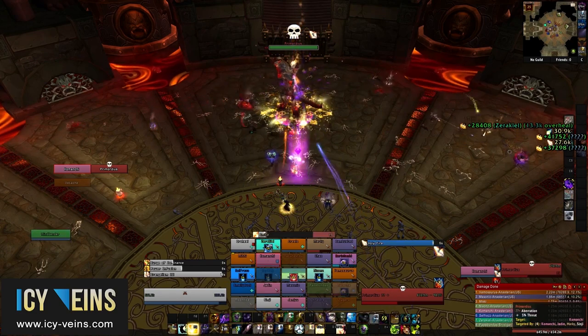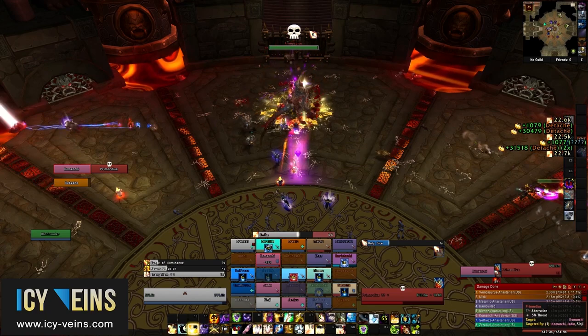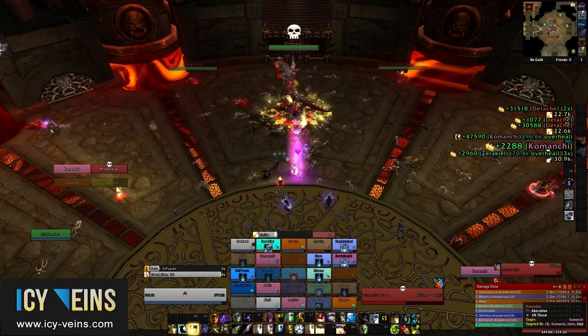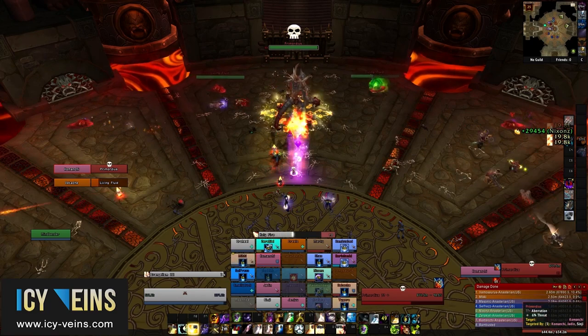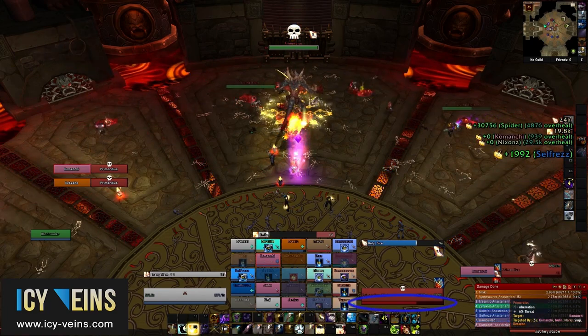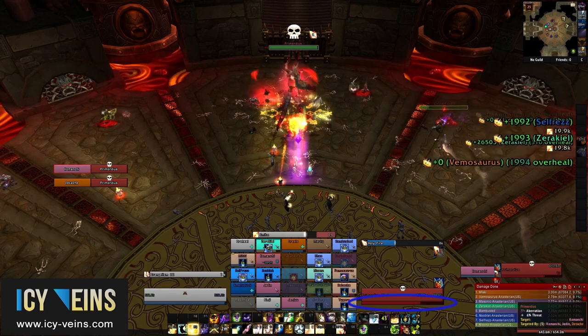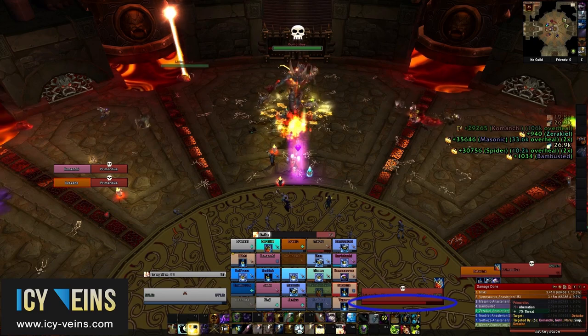Primordius also has a frontal cone attack called Primordial Strike, but we didn't really notice this being used. He has a resource bar that tracks his mutation level. His mutation increases slowly over time on its own, and whenever a Living Fluid add reaches him, he gains additional mutation.